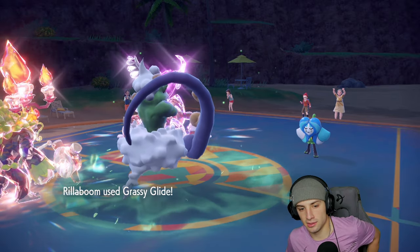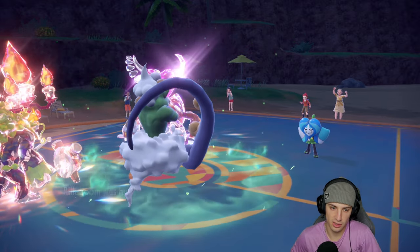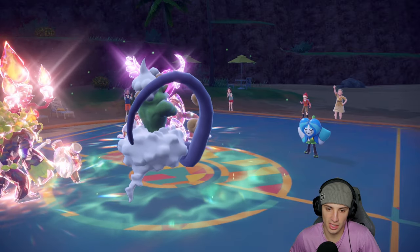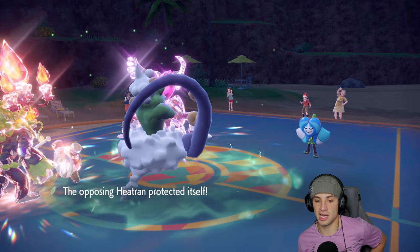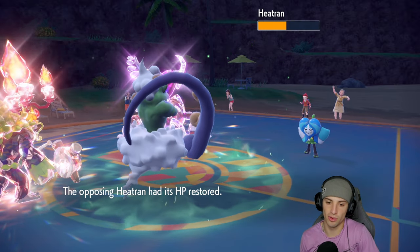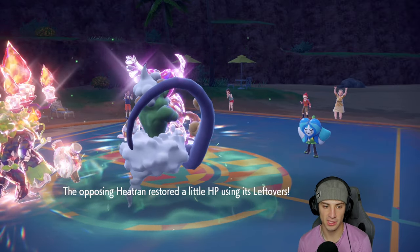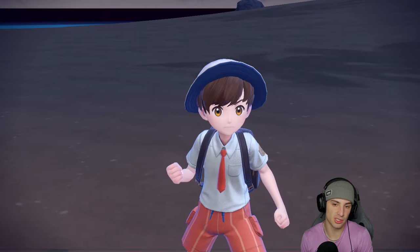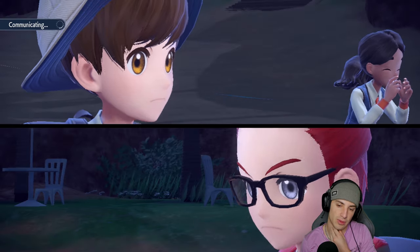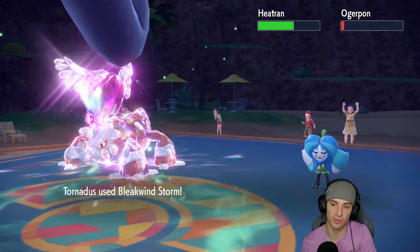I'll go for Wood Hammer and Bleakwind Storm — I think he Protects anyway, and yes he does. The real question is whether Rillaboom is faster than it. I mean, it really doesn't matter — we could eat up another Earth Power no problem. Heatran gets a little Leftovers recovery and grassy terrain HP boost. The terrain might end here... no, we still got another turn. So Wood Hammer still gets that boost. We'll spam Bleakwind Storm and look to just dump on this guy.